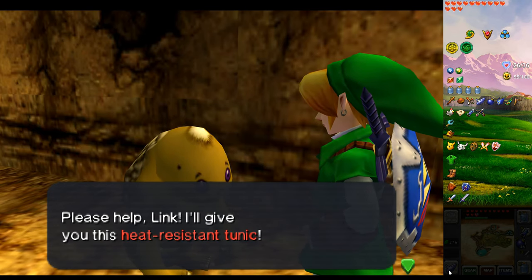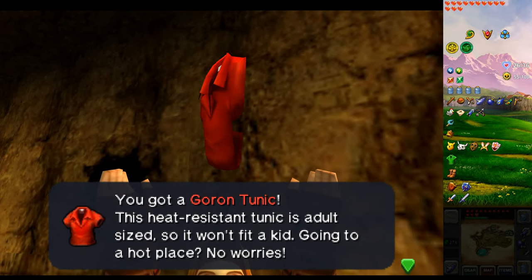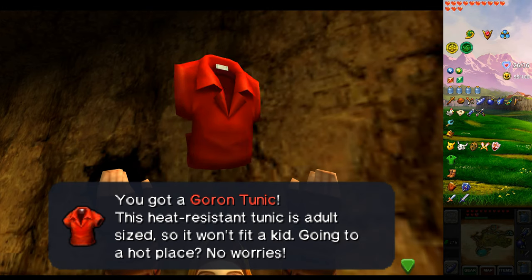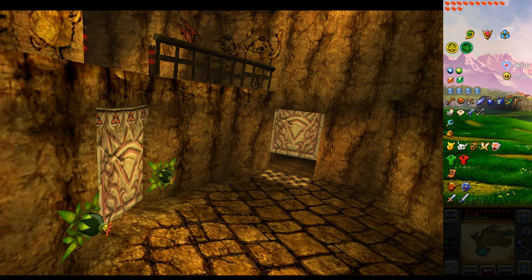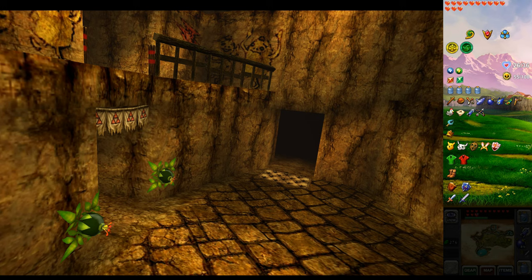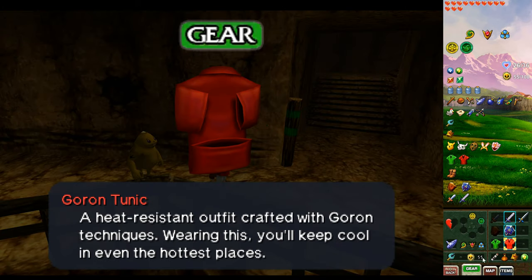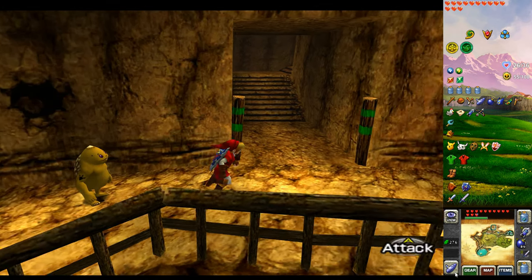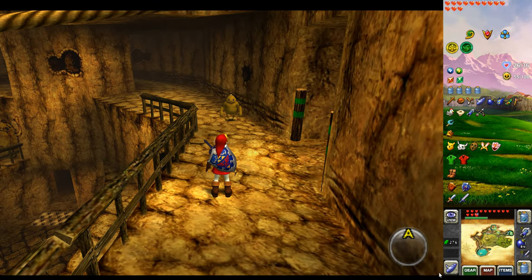'Please help, Link — I'll give you this heat-resistant tunic.' Nice, look at that — a nice red tunic. Beautiful. The doors are open as well now. Let's slap on our new tunic. Look at that, it's pretty cool. This allows us to go into the volcano without, well, burning to death. Remember, I went in there as a kid and it tells you they can only stand the heat for so long — there's a minute in it before you die.